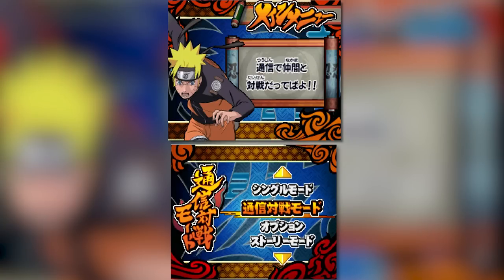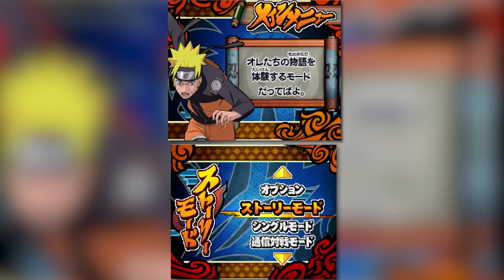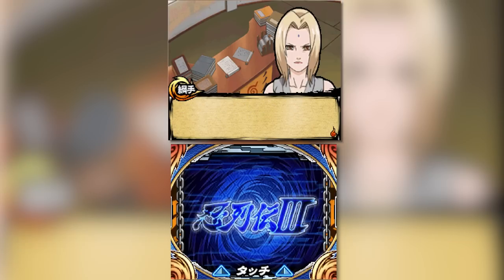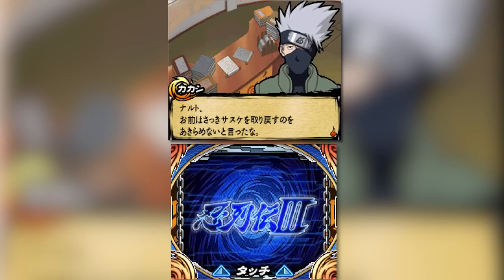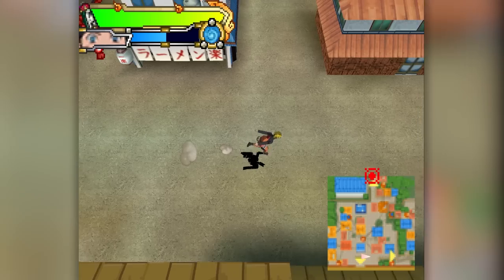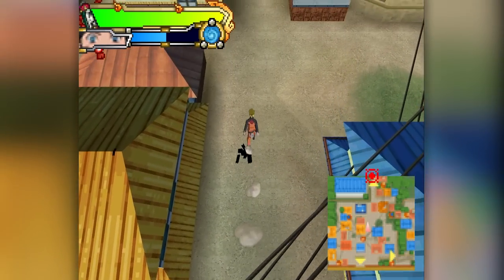Moving back to this game's modes — they're the same modes we saw in the last game, with the menu being pretty much identical outside of some small style tweaks. One key difference is that quest mode has been replaced by something new. The story mode is seemingly the same as the last game, just covering content further into the story — with pretty much the same presentation and gameplay mechanics, including the on-foot sections.